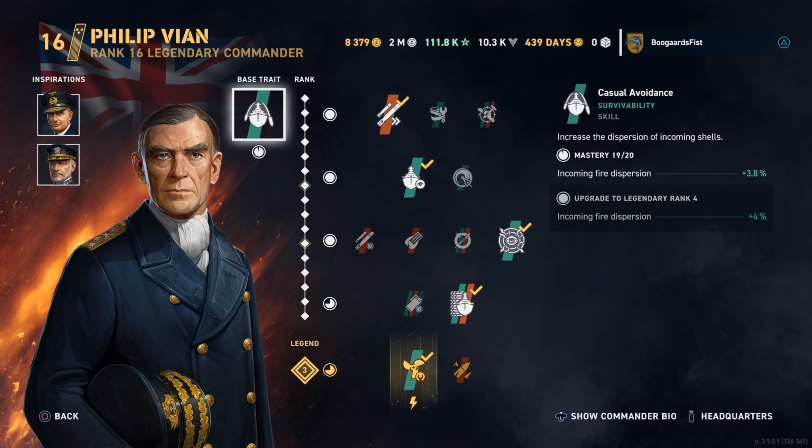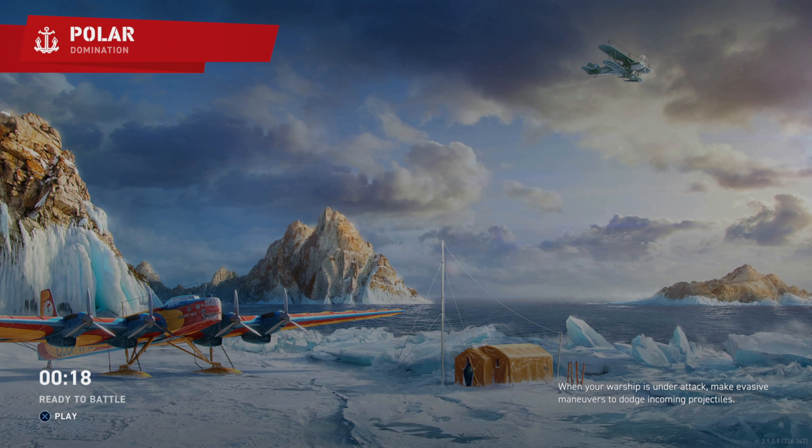Hey guys, Steve Blair. Today we got a look at a new goofballer — a new tier two premium out in the shop today. It's called Medea. It's a British destroyer. You saw our vine build there. We did put the prop mod on after this game. This was my first game in it.